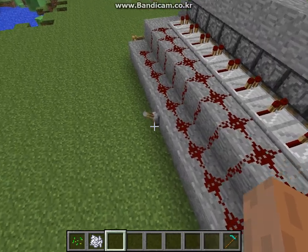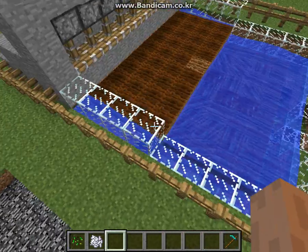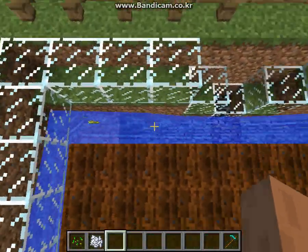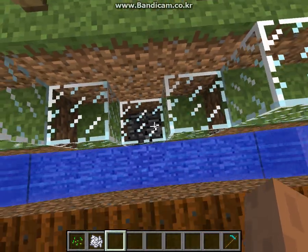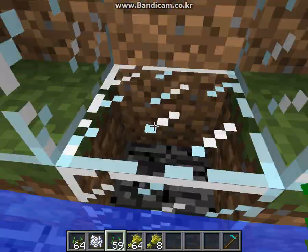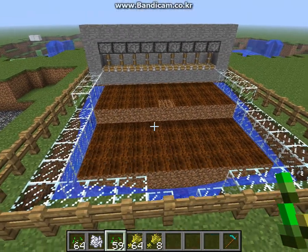You just gotta sit tight and wait until it all flows down all the way, then just pull the lever back down. Because of the water on the side, the wheat will eventually come to the middle and all you gotta do is jump into the flow and grab it. Yeah, that's the automatic harvesting farm.